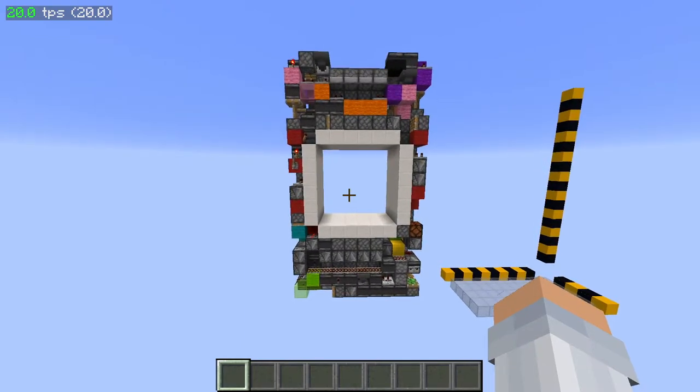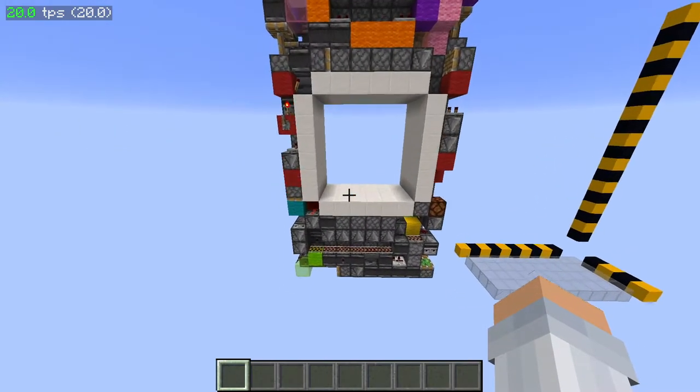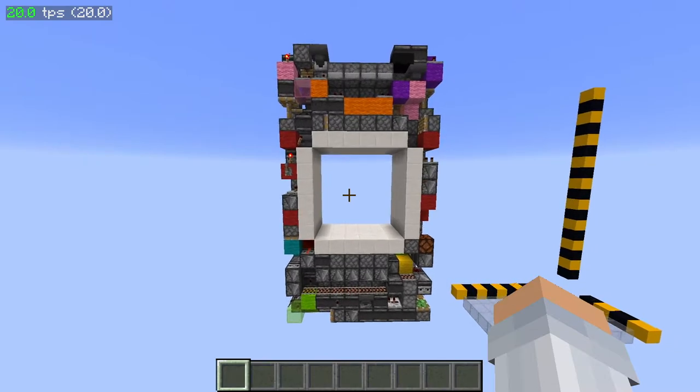Hello lads, welcome back to the tutorial for the 720 block 6x6. This is a tutorial for idiots only because this door literally has a slab in the door frame — a non-solid block right there — and it has three locational bugs and it's kind of slow.